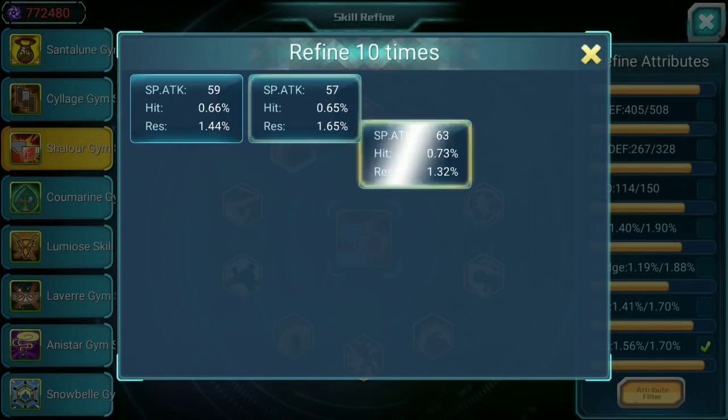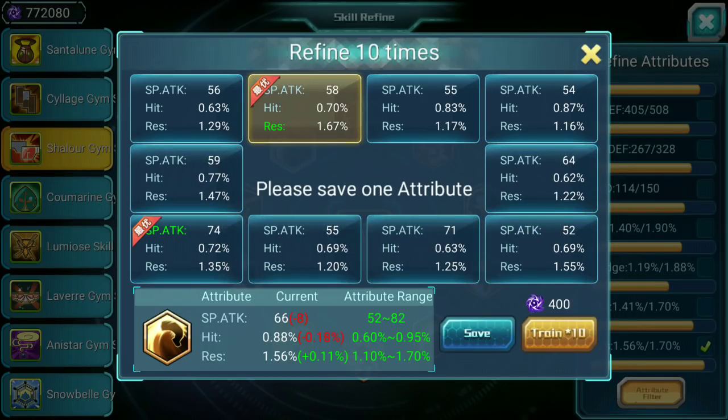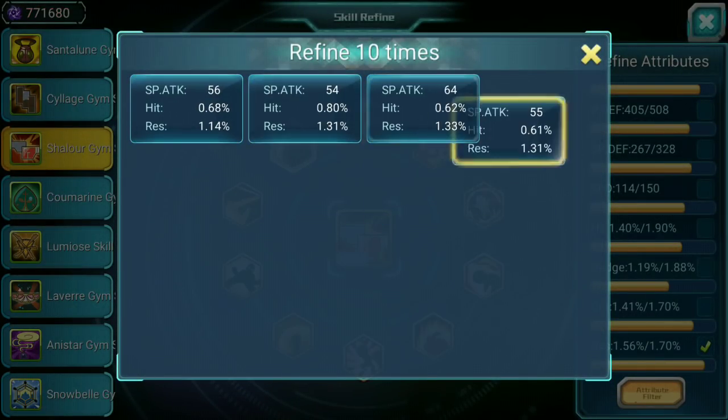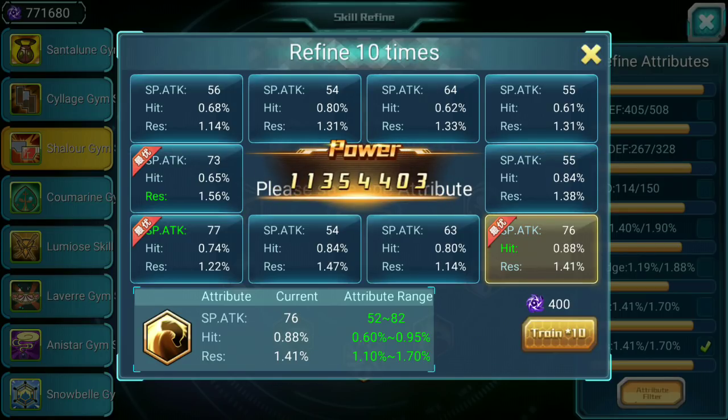I always say this: concentrate on hit, resistance, dodge, and whatever first — because those you can't really increase them anywhere else. It's really hard to increase them anywhere else, while special attack you can always concentrate on that at home. 1.41 out of 70 is a lot of loss right there, but let's take it.